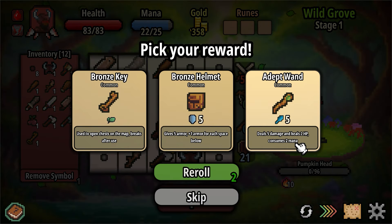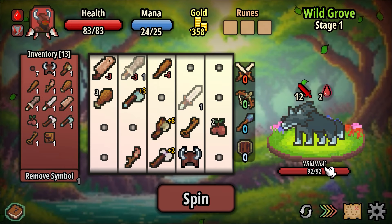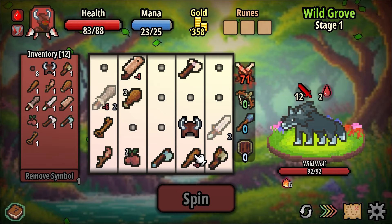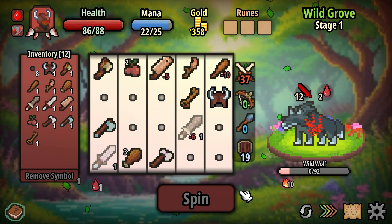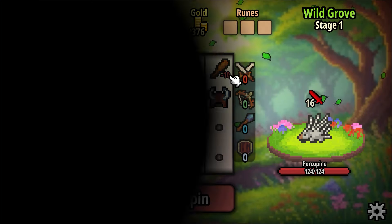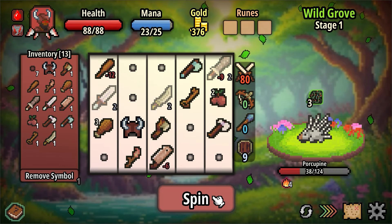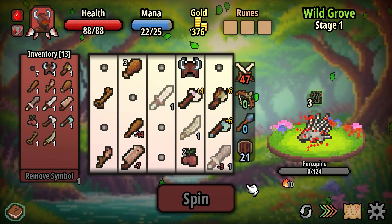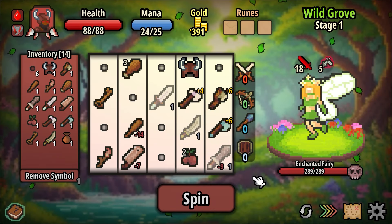Our stuff is deteriorating — 5 damage, heals 2 HP, consumes 2 mana. Give me the helmet, give me more max health. A wild wolf. So a lot of our weapons are deteriorating, so we're actually getting worse every time we spin now. 25 damage every 2 spins, 12 damage every 2 spins plus 6 damage for every weapon on cooldown. We're still holding on, but it's not ideal. We're going to heal, get some armor, get some gold, because we're going to hit a shop.